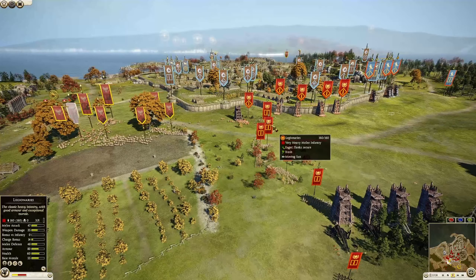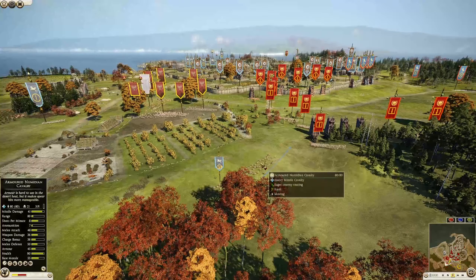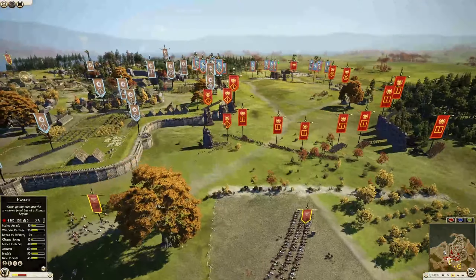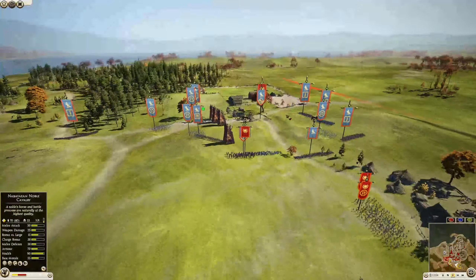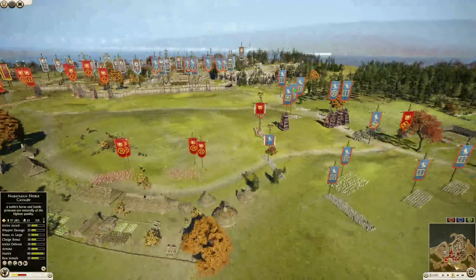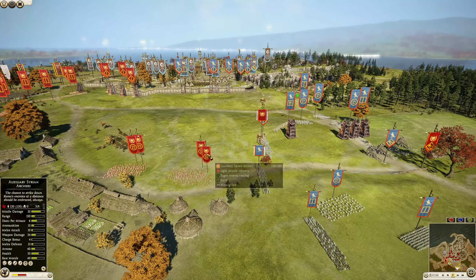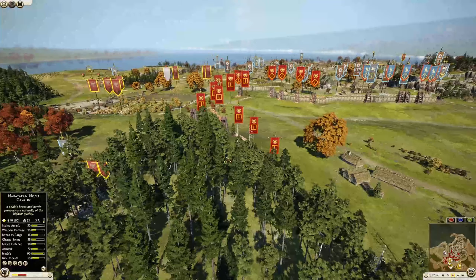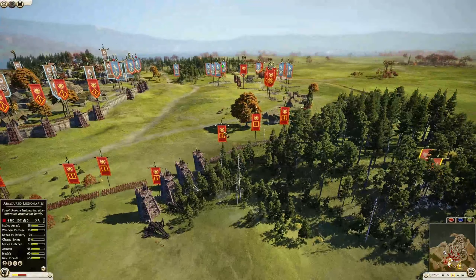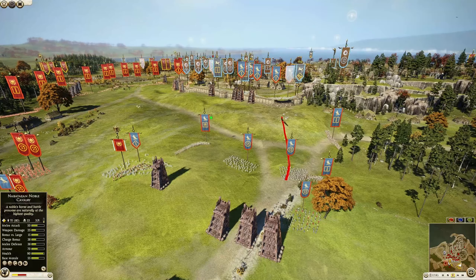The armored Numidian cavalry has 21 kills. The Roman general has run all the way over here. We have Syrian archers and a Balearic slinger — three Syrian archers — running over here, so Rome is starting to make their way towards their ally, but it is a pretty far distance.